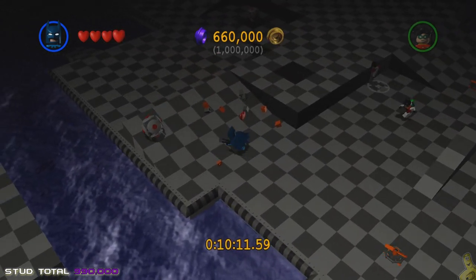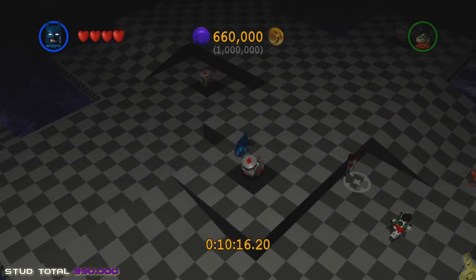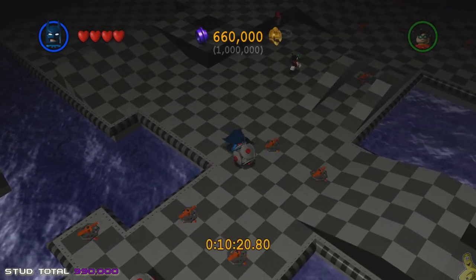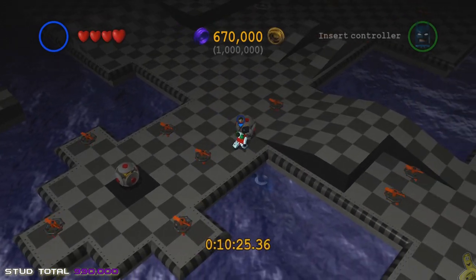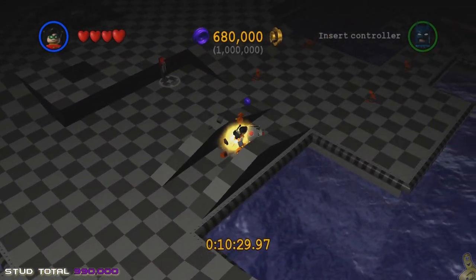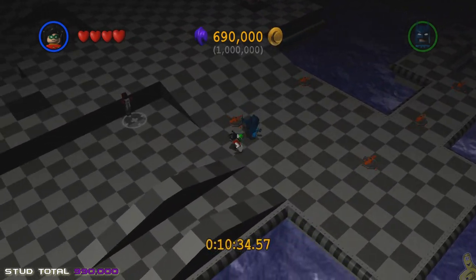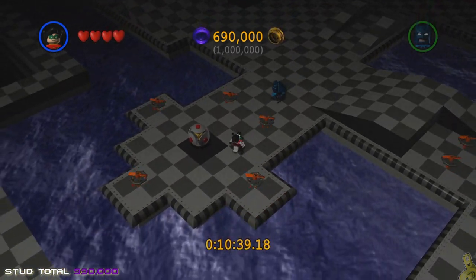You see that lever — do not use it yet, especially if you're trying to beat a friend's time, because it will take you back to the outside of Wayne Manor. There is one final stud there which we will grab, but we don't want to have to reload back into the computer again. Try to avoid pulling the lever until you're ready to roll out — make sure you have 990,000 studs first.